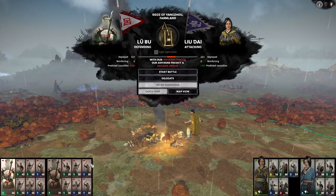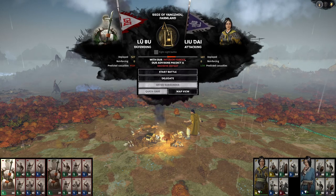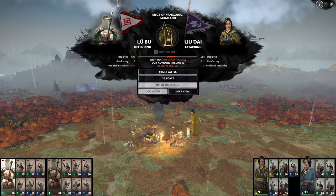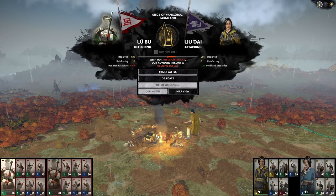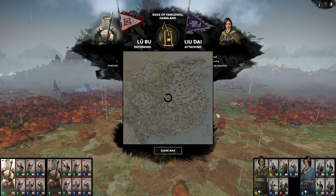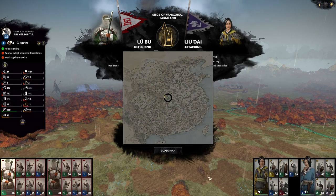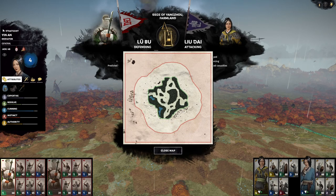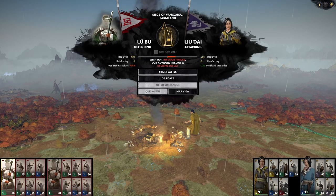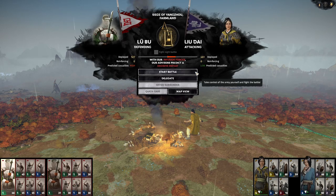Liu Dai's forces are attacking our farmland — we forgot to trade it away. It's a little awkward because our units are fairly depleted. Seems like we're probably going to have to just lose it. 30 units each is really not fighting condition; they have about twice the men. We do have towers though, so there's a fighting chance. Let me give it a shot — I'm probably going to cut this out, but let's see how it goes.